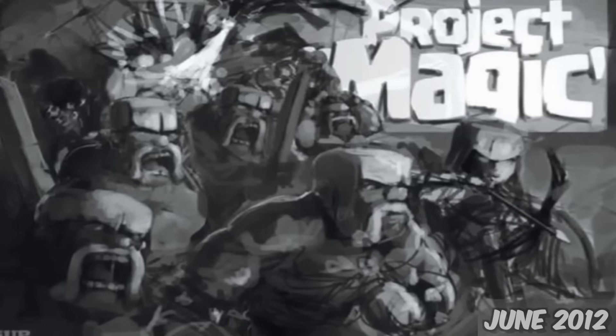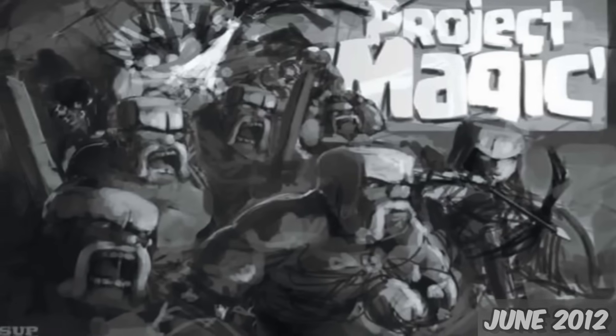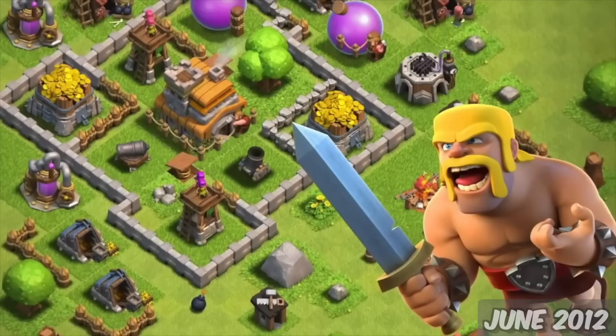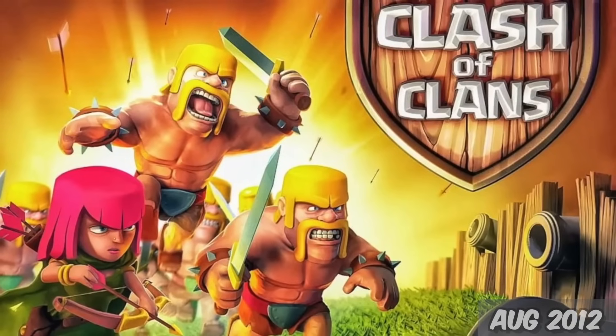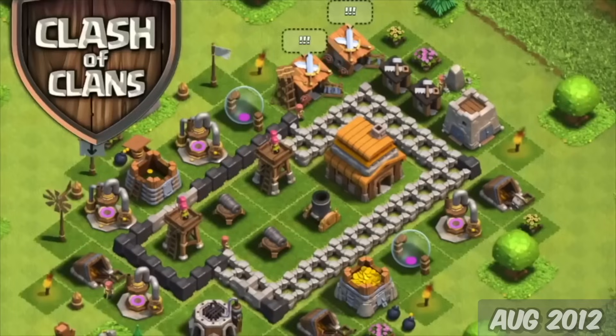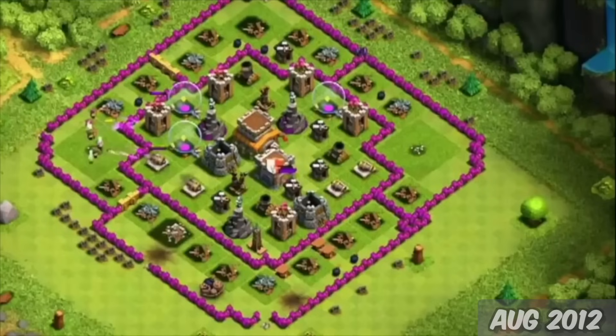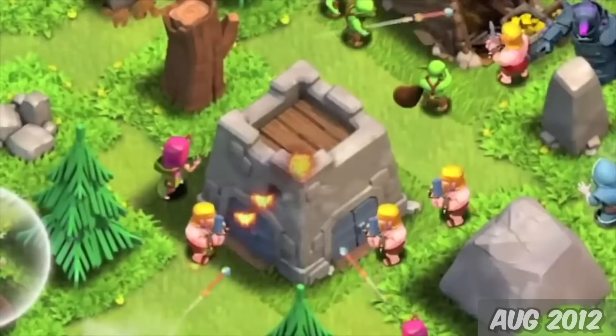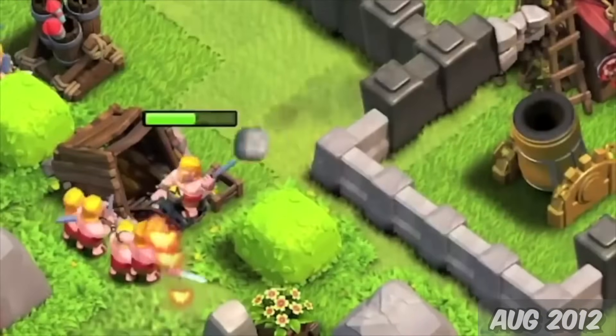June 21st, 2012, Clash of Clans, formerly known as Project Magic, will be soft-launched in Canada, available for iPhone and iPad only. About a month later, on August 2nd, they will globally release it, however still only available on those platforms. At the time, the max Town Hall was only 8, the graphics were pretty good for its time, and the game would almost immediately become a hit.